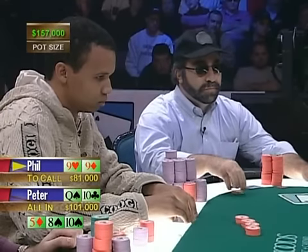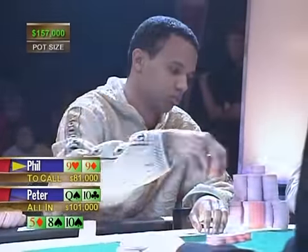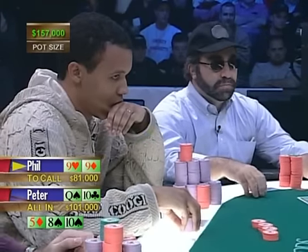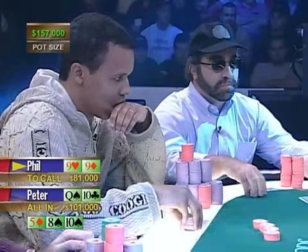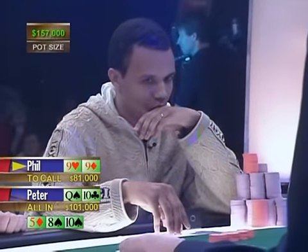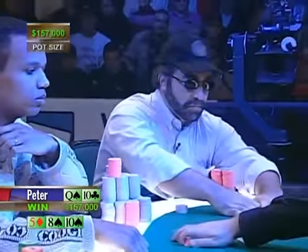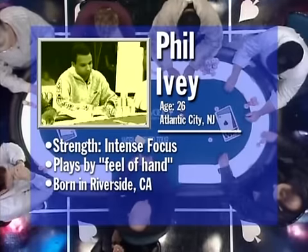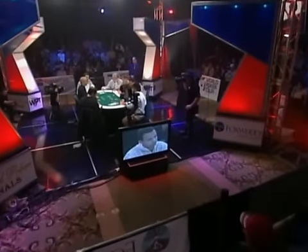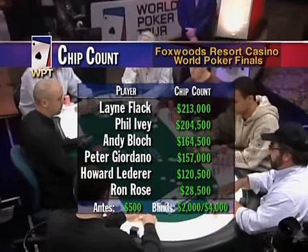Phil bets 20,000, and Peter immediately moves all in. He's got tens and didn't even hesitate. Phil faces a tough decision — his two nines have shrunk up against a player who raised from early position and then moved all in on this board. This could be a crippling blow to Phil if he calls and misses. Phil folds. That's a very good fold — good players know when to get away from a hand, and Phil did exactly that. Lane and Phil remain the chip leaders.